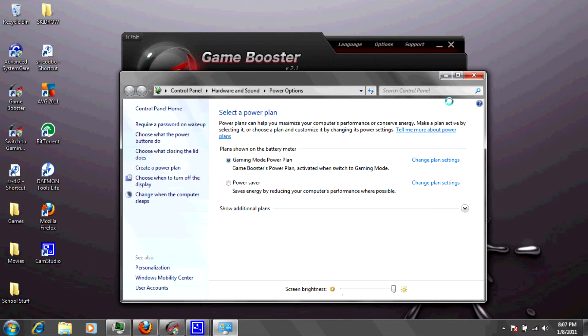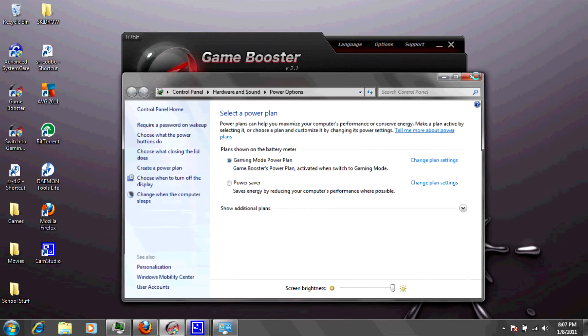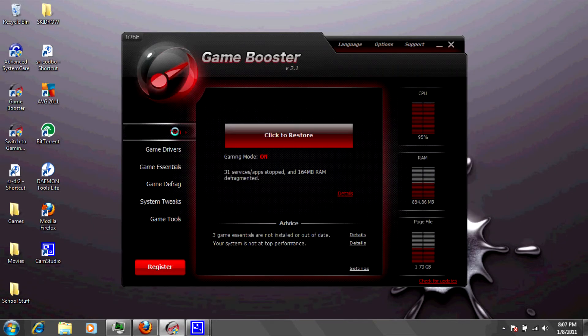Okay, so that's pretty much it. If you want to restore this to what it was before, so you want to stop Game Booster, you just click 'Click to Restore.' Thank you for watching, and subscribe and rate.